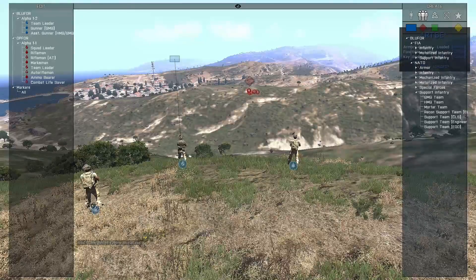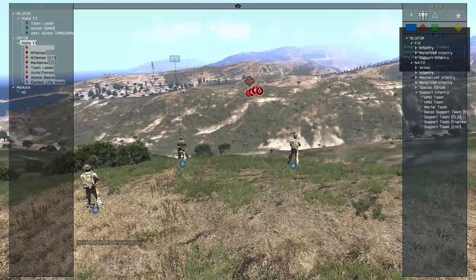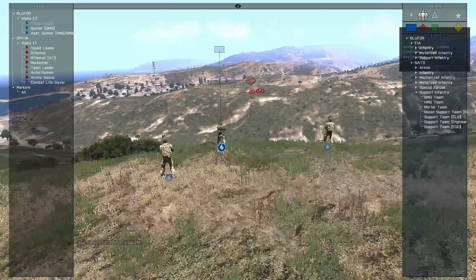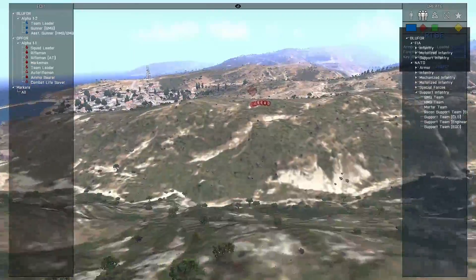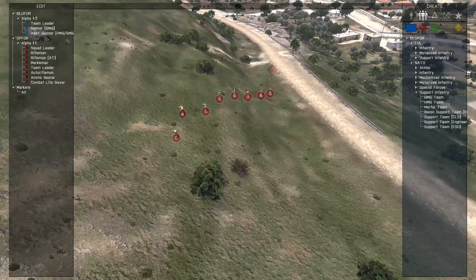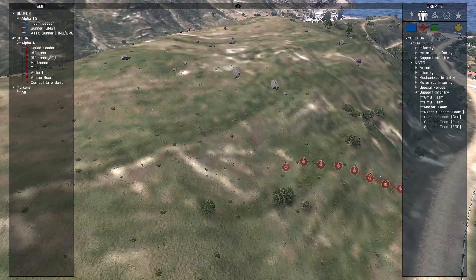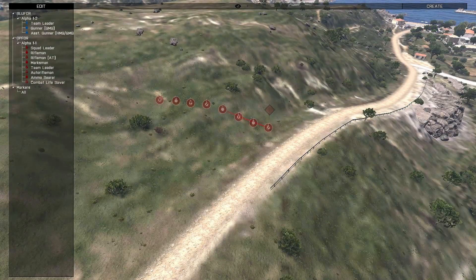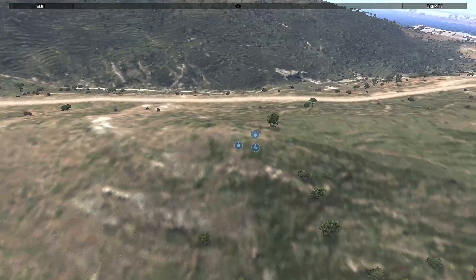Hey everyone, this is Genesis here. I just want to give you another update on VCOM AI and got another scenario for you. We have a GMG team set up on this hill for Blue 4 and we have a rifle squad — a full squad for Op 4. We're going to tell Op 4 to push up this hill; their objective is to take it. You can see they've already gone into line formation to try to take this hill.